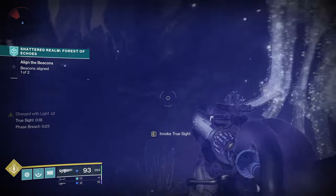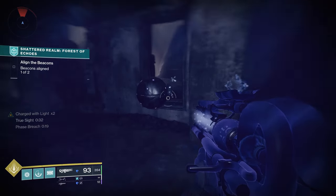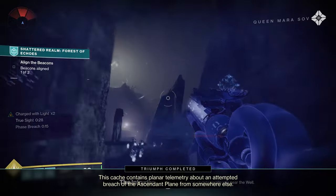From here you're going to have some enemies, but first thing I want you to do is grab Truesight. Come up here and grab this memory — and that is all three memories, actually.